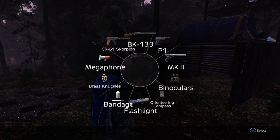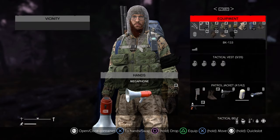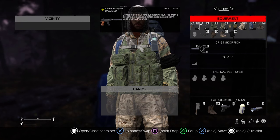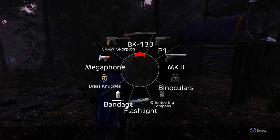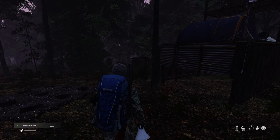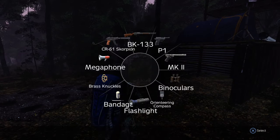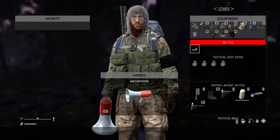Let's try it with this shotgun. The shotgun goes back correctly. What if we equip the scorpion? Now it's on my back for some reason — before it didn't. Now if I equip my shotgun, the BK-133, and then the megaphone — I'm shocked that it worked. But if I equip the scorpion and then the megaphone, the scorpion is now not on my back. That's so dumb. Like and subscribe.